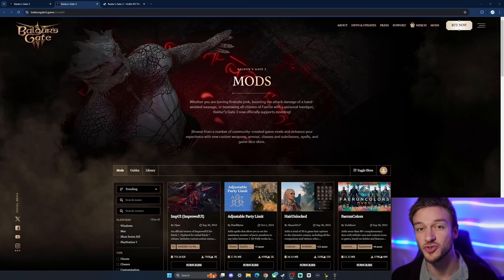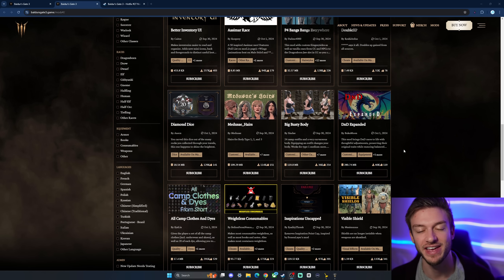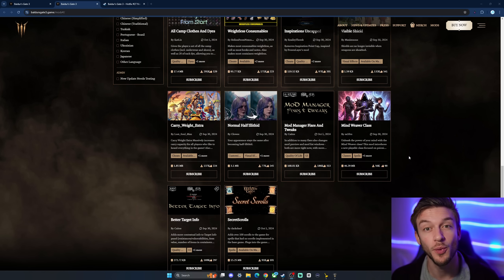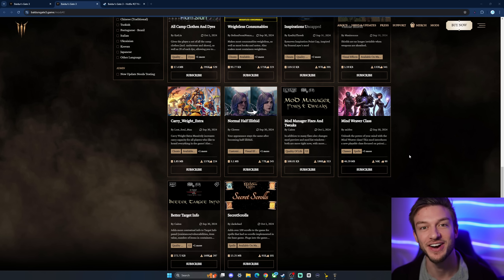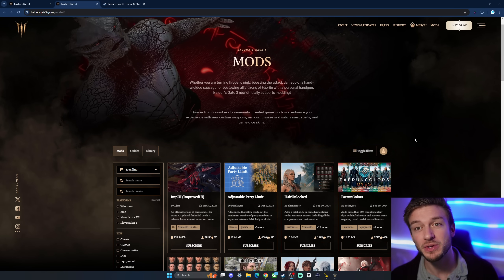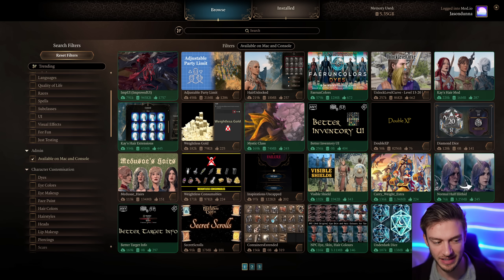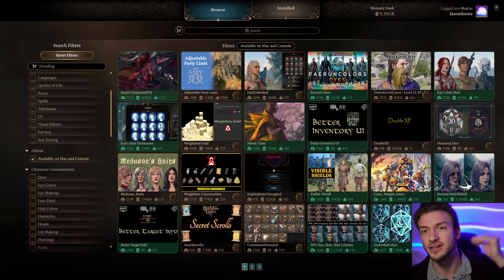Baldur's Gate 3's Patch 7 just dropped on consoles and I'm going to be going over all of the mods available to console users on PlayStation 5 and Xbox. I've tried every single one of the 69 mods now available on consoles. I also have a cool new admin tab in my mod manager showing mods available on Mac and console, which gives us at a glance all the mods. I've uninstalled some since I have script extenders, but I'll talk about my favorites going over each one.